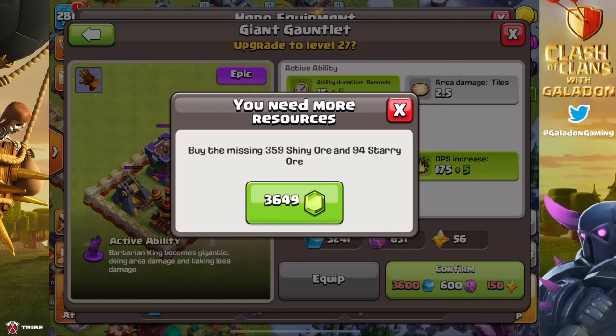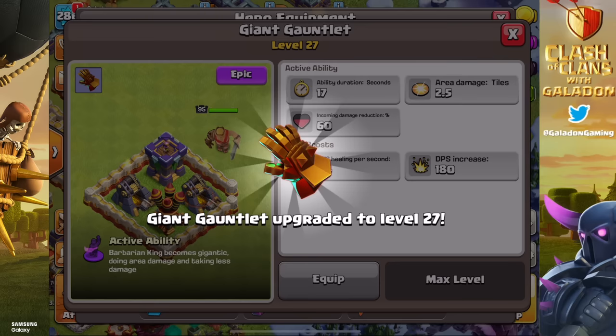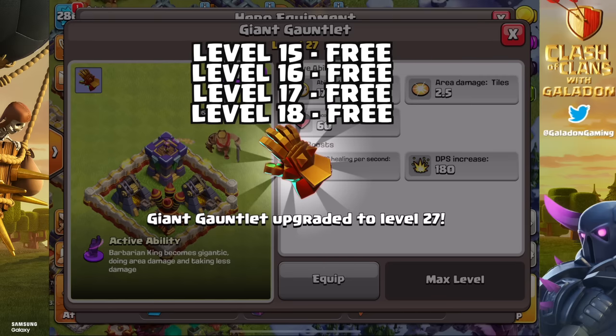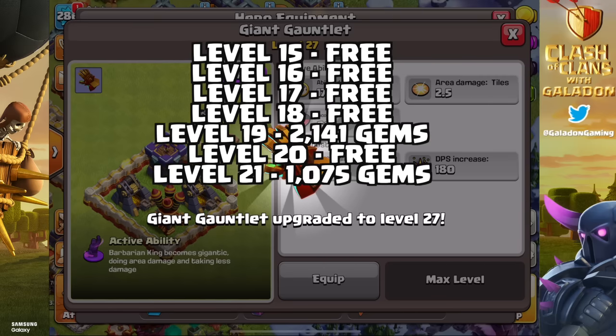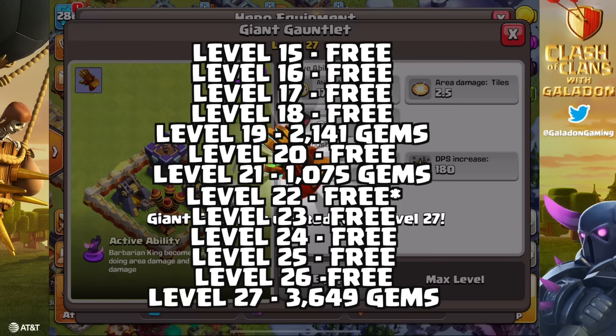One piece of starry ore costs 35 gems — but we've done it! 60 damage reduction and 17 seconds of ability duration — that is crazy. To level 15 was free, 16, 17, 18 free. We broke down and spent gems at level 19. Level 20 was free. Level 21 cost another 1,075 gems. Levels 22 through 26 didn't cost a thing — asterisk. And then finally 3,649 gems at level 27.